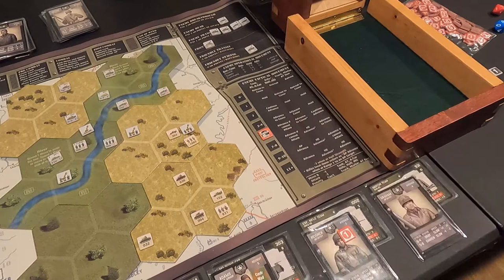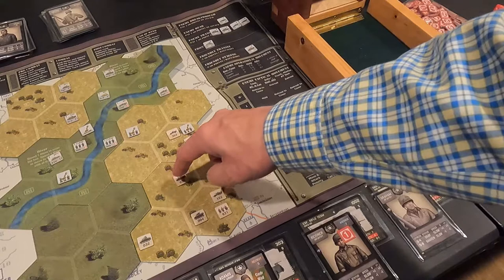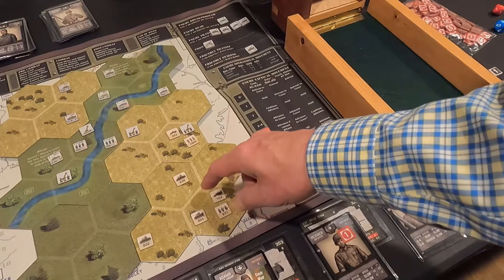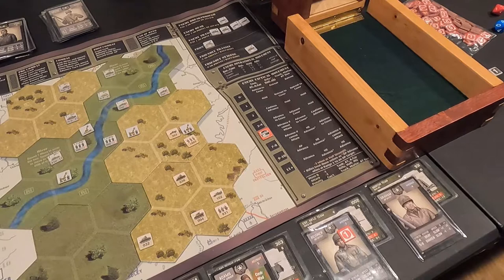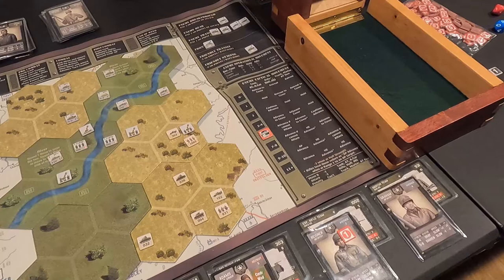Half-track 102 moves and fires at a rifle company — six or higher, minus two for moving, minus two — needs tens. Rolls a six and four, no hit.